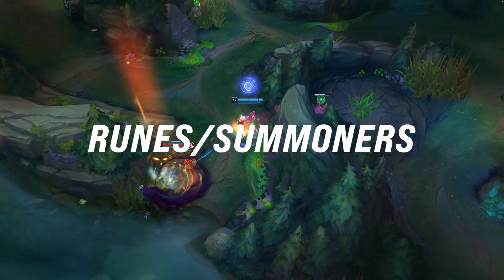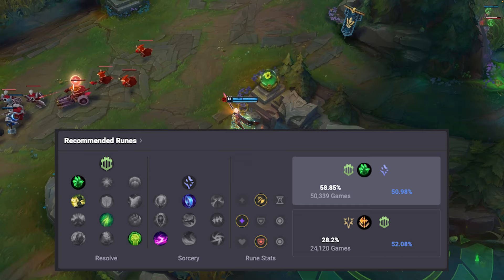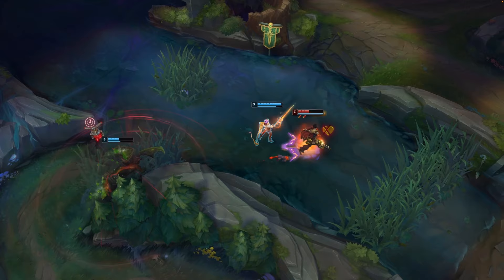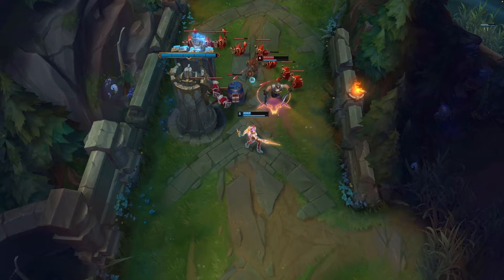Now let's talk about Fiora's runes. These used to be very straightforward, but now there are major variations to think about. If you log on to OP.GG, you'd see the most popular rune is Grasp of the Undying, which gives healing and poke in lane. However, if you look at the highest elo Fiora players, they still run Conqueror 90% of the time. Fiora is already so strong in lane that the scaling of Conqueror is usually the better choice.